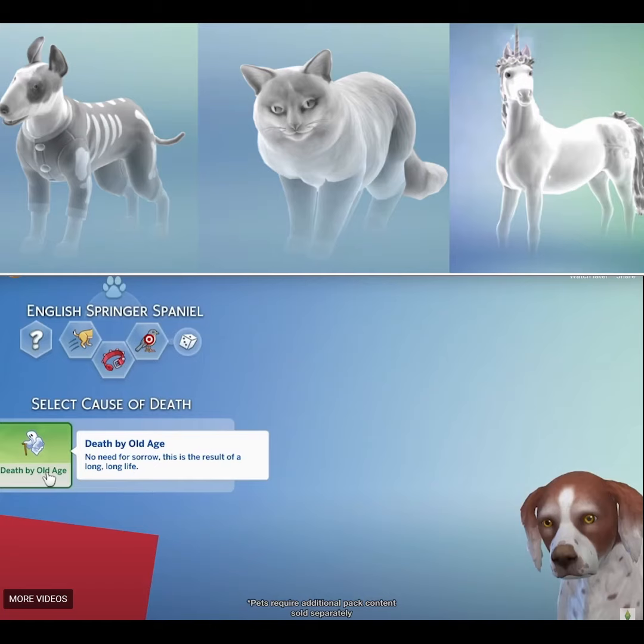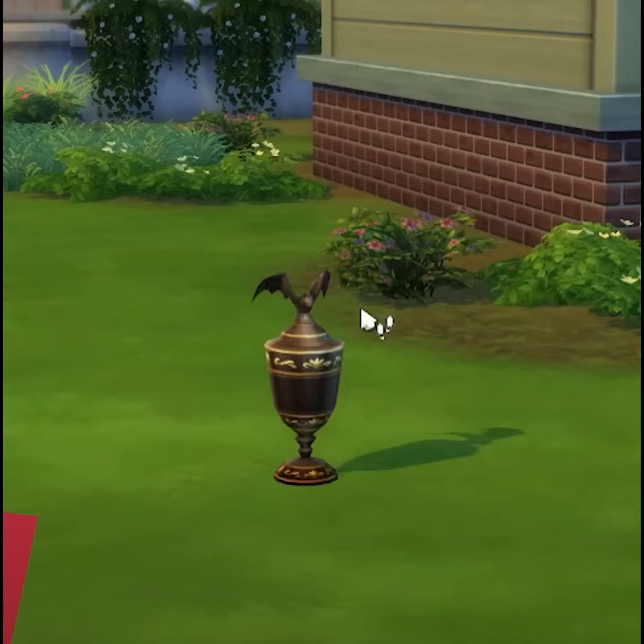You can now turn your elder cats, dogs, or elder horses into ghosts. Urns or tombstones will be placeable inside and outside, so no more automatic changeover.